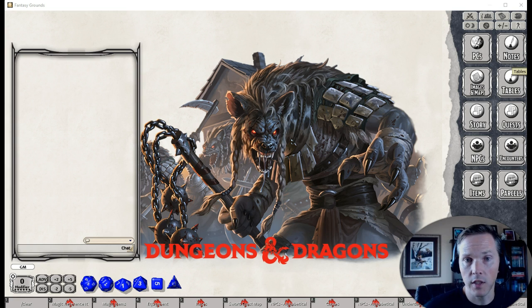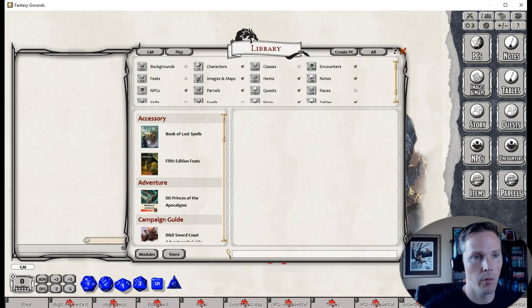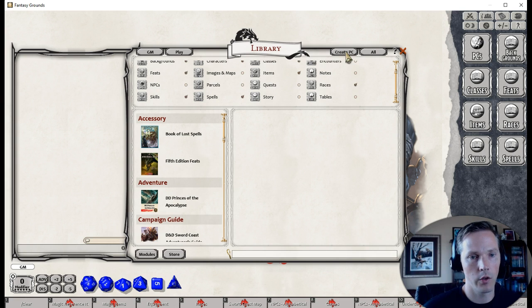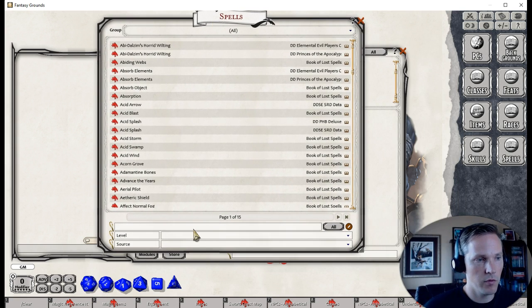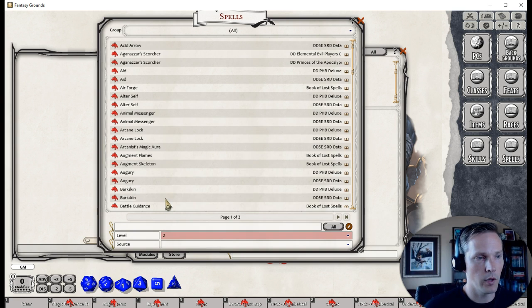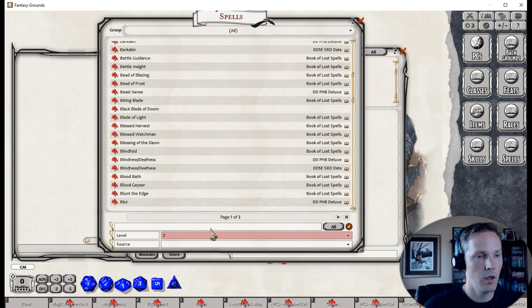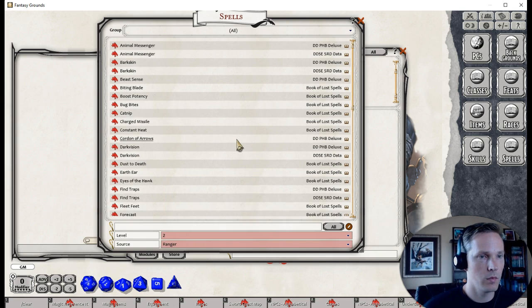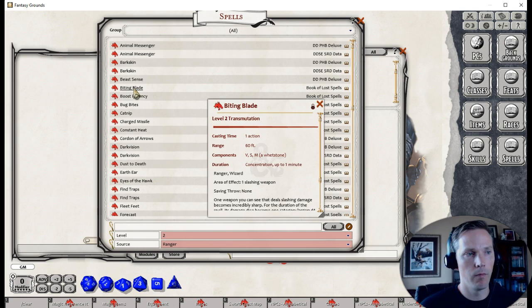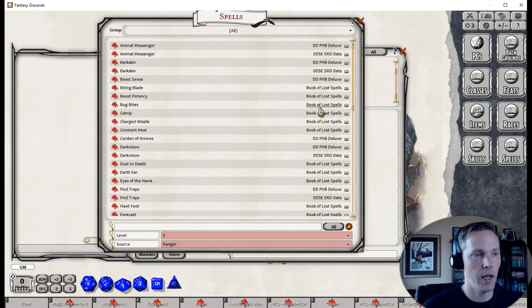After NPCs there's a new addition: you can pull up spells across all sources directly from the library or from the Create PCs panel. Under the spells section you have your standard grouping and also a level sort. You can filter to only level 2 spells, then change the source to show only ranger spells, for instance. That lets you see all level 2 ranger spells across the Player's Handbook, SRD5, and third-party products like the Book of Lost Spells.